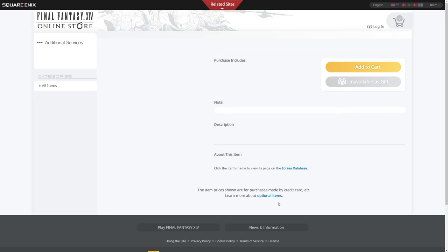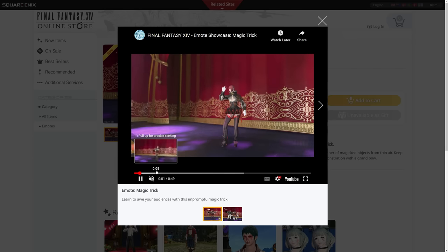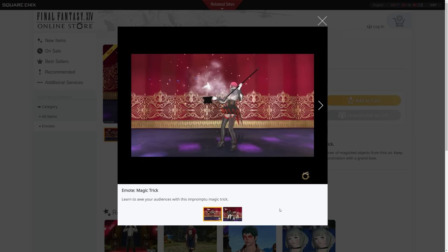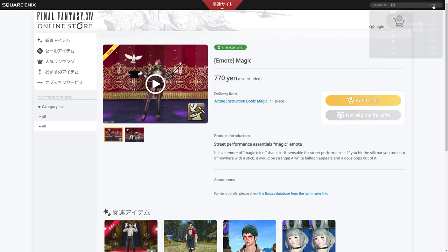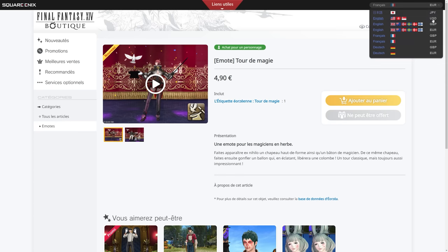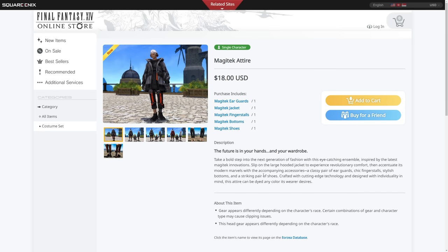We've got two brand new items. We looked at the magic trick emote in a previous video about the Chinese version of Final Fantasy XIV — it's obviously pulling a dove from a hat. They have their own video on YouTube, but I also went through footage sent to me from a player in that region and it's all in-game. That's £4.03 in the UK, 770 yen, $7 US, and €4.90. It is a good emote with some slight variance across races.